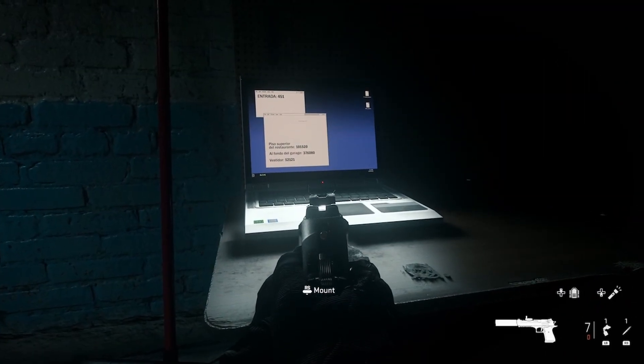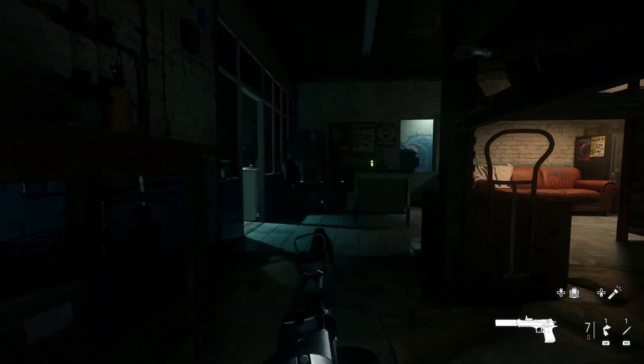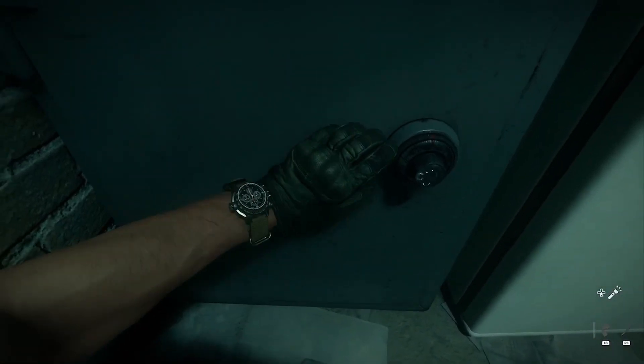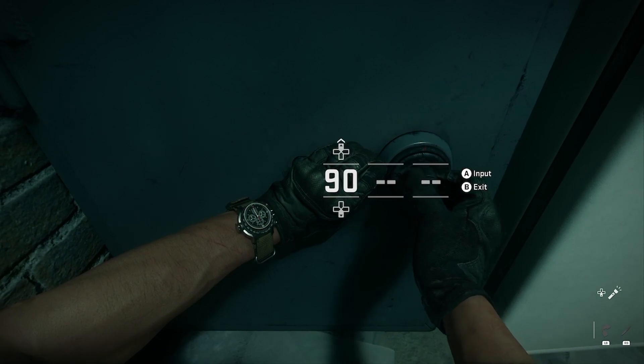The second locker is a little further into the mission. It's going to be in a garage — there will be a laptop with a series of numbers. Find the key locker, which is not that far away from the laptop, and the code is going to be 37-60-80.